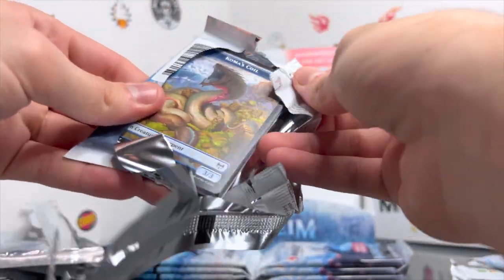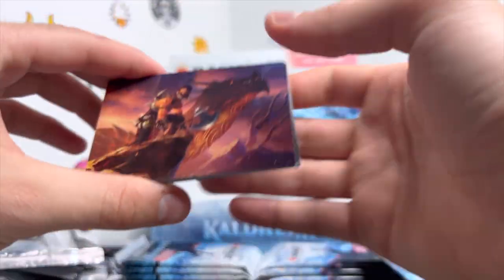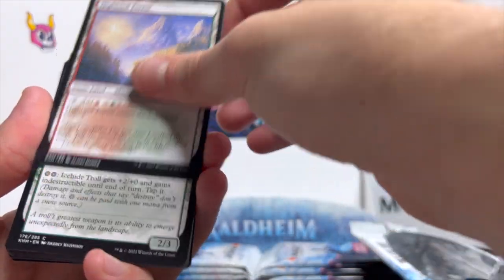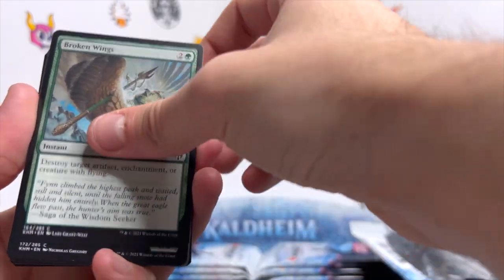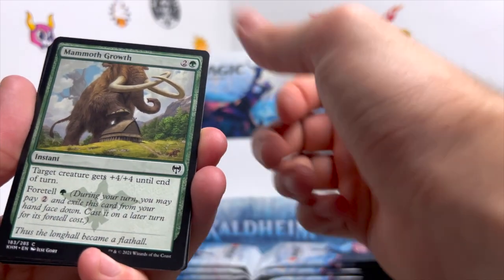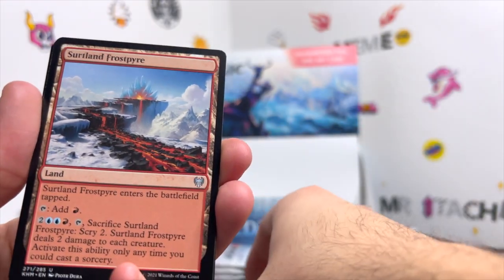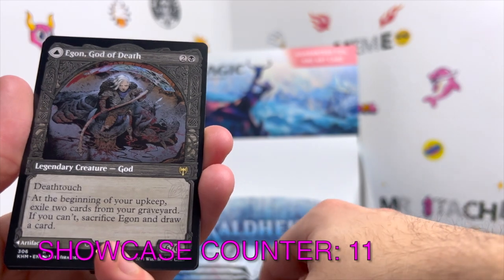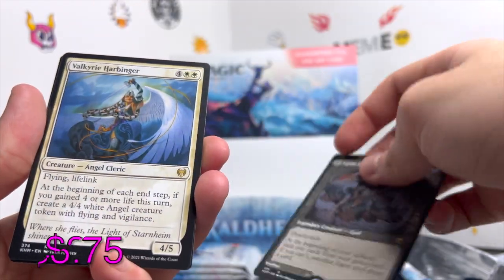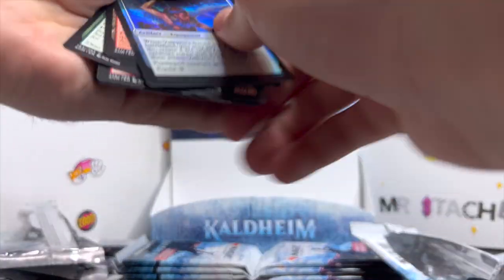We get a Cosima's Coil token on the back — let's hope this is good luck to get Cosima. Flip it around: Dragonkin Berserker, Highland Forest, Ice-Eyed Troll, Broken Wings, Narfi Betrayer King, Fearless Pup, Mammoth Growth, Seril's Packmate, Agar the Freezing Flame, Surtland Frost Pyre. We get a showcase Egon, God of Death — nice to see him, also a Throne of Death — a Valkyrie Harbinger, and a holographic Valkyrie Sword.